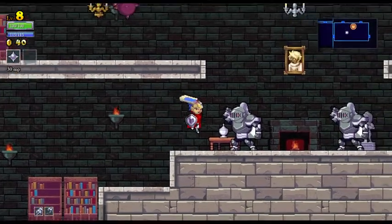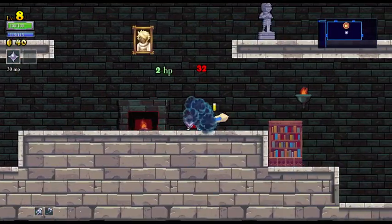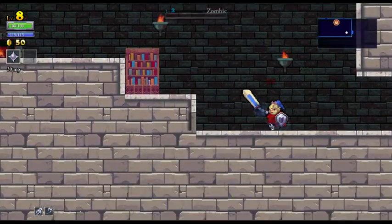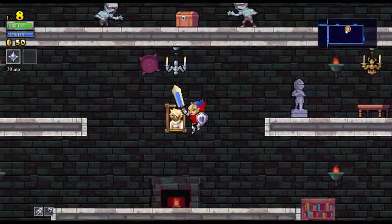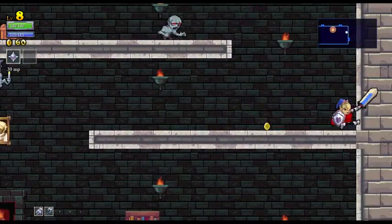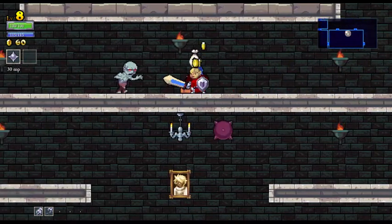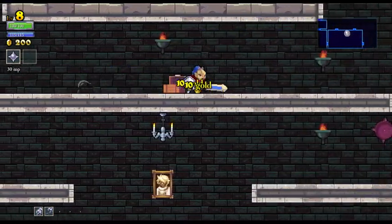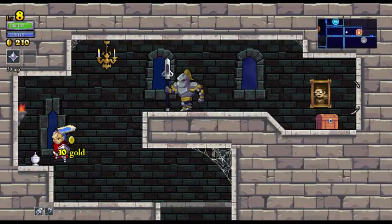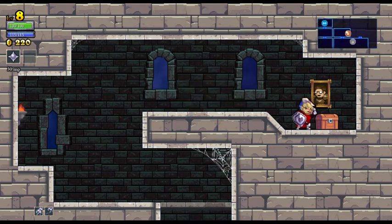So you can see we've kind of improved ourselves a little. I think we're doing more damage, which is pretty good. I like the fact that every hit basically is giving me two hit points back. I don't have a whole lot of hit points, so every little bit helps at this point. Grab all that money. Get ourselves this chest.